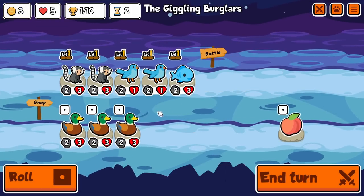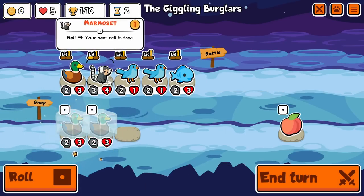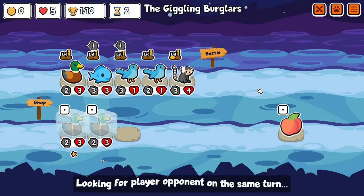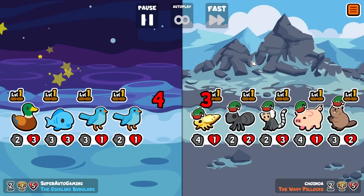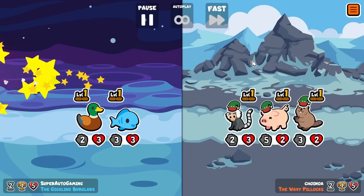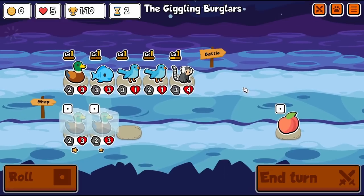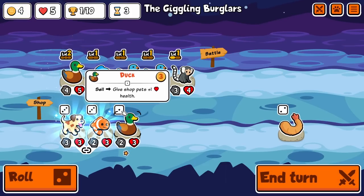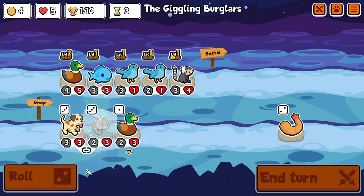Oh my god, what are you doing to me right now — forcing me to buy all of this, I see. Nice tie though, I'll take that. You give me another duck — you're messed up for that. Maybe I should have rolled one to look for wombat.